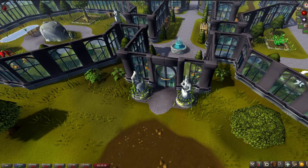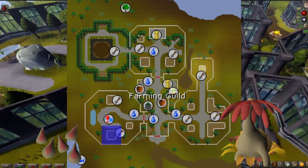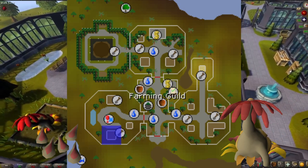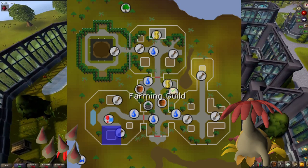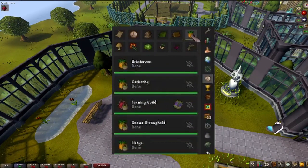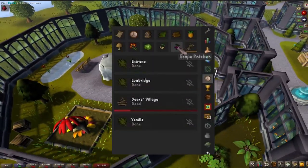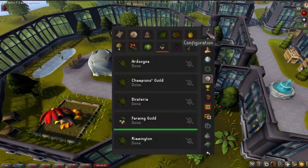If you're looking to speed up your grow times and you have Hespori unlocked, I'd also recommend using the chrono seed that Hespori drops in the anima patch next to the herb one, as this seed gives your plot a chance to skip a growing phase, which is significant when trying to farm farming contracts. If you use RuneLite, there's also a plugin called Time Tracking to keep track of how long your plants will take to grow, and I would highly recommend using this. It may not always be the most accurate when using chrono seed, but it can save you a lot of time running back and forth to see if your plant has grown yet.